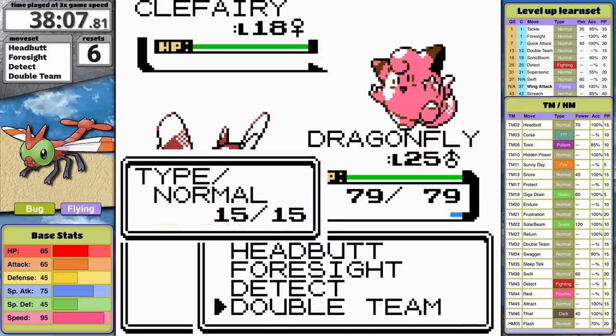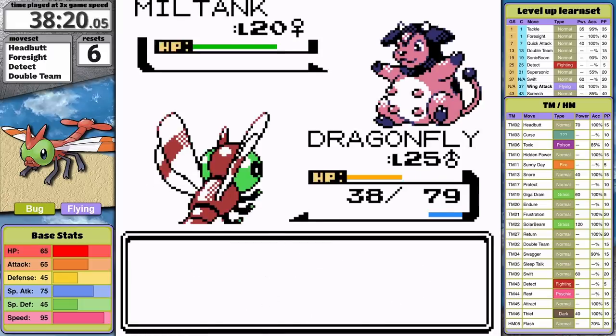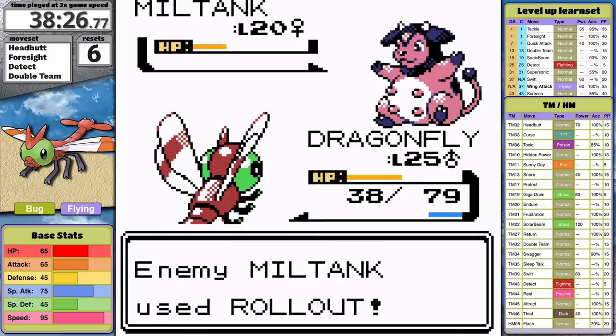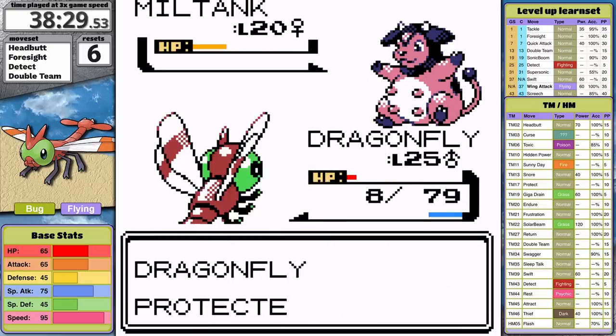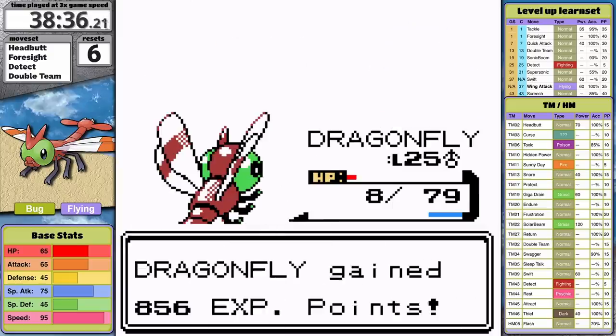The experience from that battle lets Yanma level up and it starts to learn Detect — exactly the move I need to counter Rollout. I can prevent it from building momentum now and play straight up with Headbutt. I don't get a flinch against the cow first turn and it starts to roll. Detect breaks the combo. My next Headbutt gets a critical hit, the cow starts to roll again — Detect breaks the combo again. I strike back with Headbutt, the cow flinches, and Yanma finishes it off.